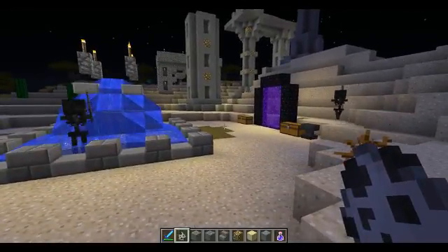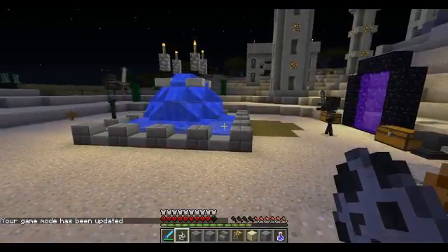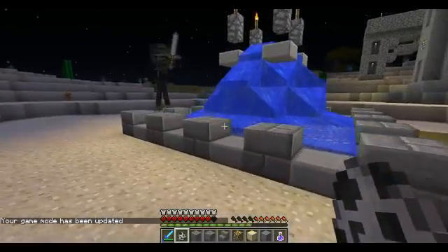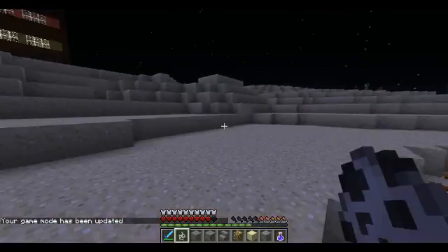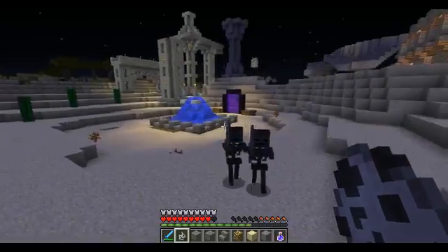You first have to turn into a mode that they want you — basically survival so they'll aggro onto you. They're both following me now.